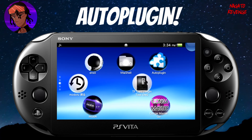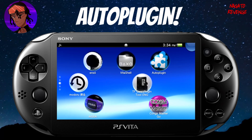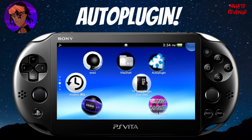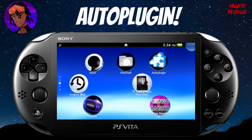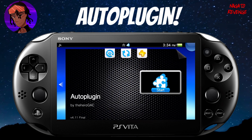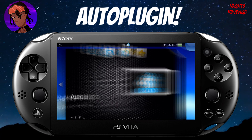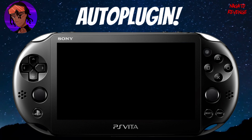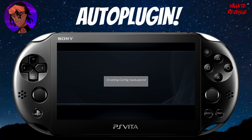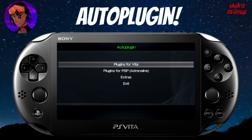Alright guys, assuming you followed all the steps in the intro, we're going to go ahead and talk about Auto Plugin. I'll have the latest build linked in the description below, so if you already know how to install VPKs, you can go ahead and install it. Here is Auto Plugin, made by developer TheGAC — this is version 4.11 as of my recording. Let me open it up and give a general overview of some plugins you should look forward to having on your Vita.